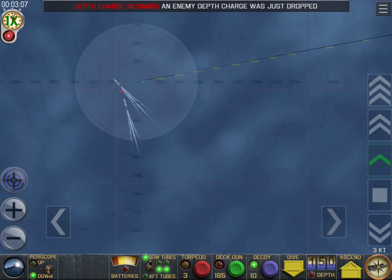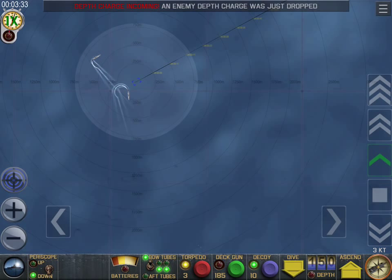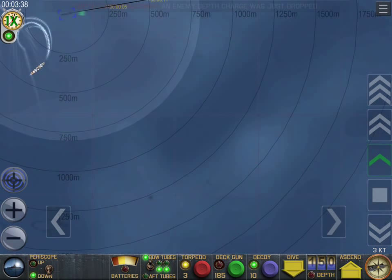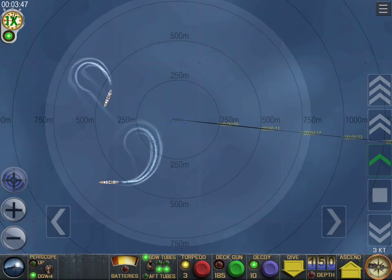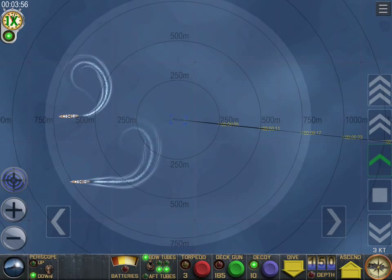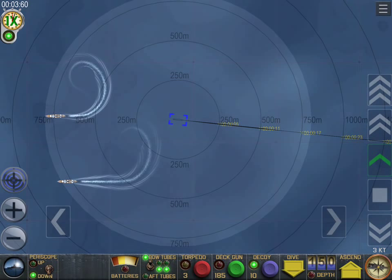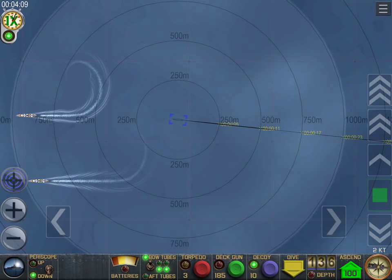Depth charges dropping well behind us — they don't have a clue exactly where we are or what depth we're at. We're going to make our getaway. These guys have got nothing but depth charges to drop. They are pinging again — at this depth and fairly low speed we're fairly quiet. Look at those guys circle — very tight turning radius, very hard to outmaneuver. It appears they have given up. There seems to be a timer: the longer range they are from you when they decide to hunt, the more likely their time expires before they reach you.